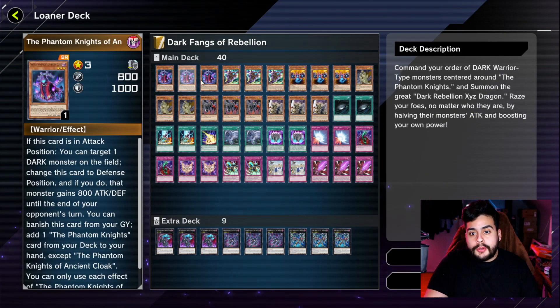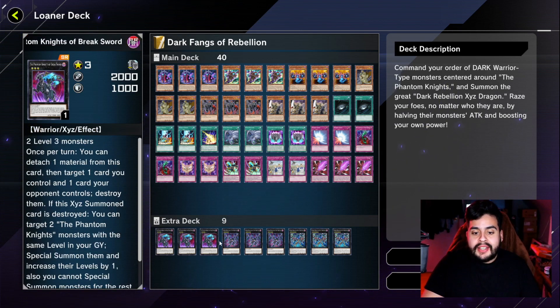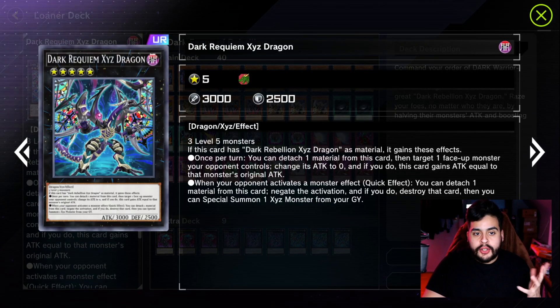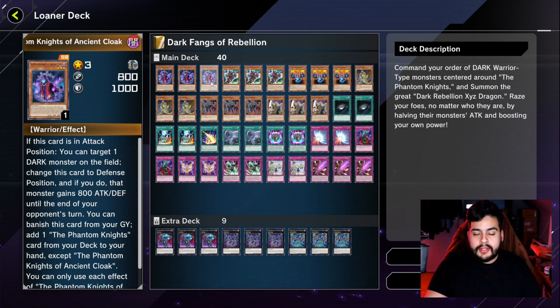Now we're gonna go with Dark Fangs of Rebellion. Seeing this whole front row, this whole Phantom Knight engine — it's explosive, fast, you make your Rank 3s and then go off. What I like about this deck specifically is you get access to Dark Requiem XYZ Dragon, which has a negate when your opponent activates a monster effect. Having negates is so strong in Yu-Gi-Oh.